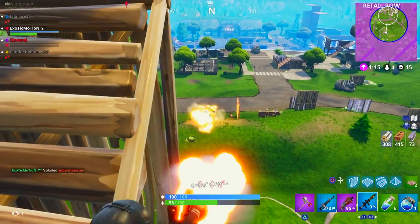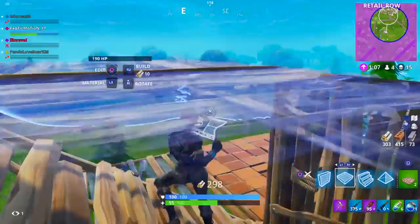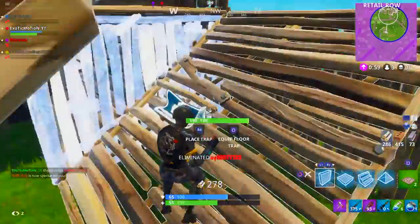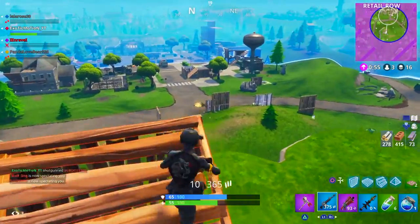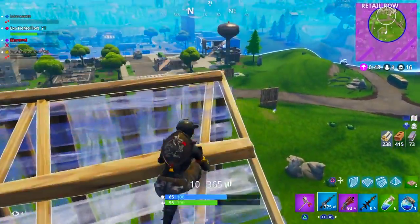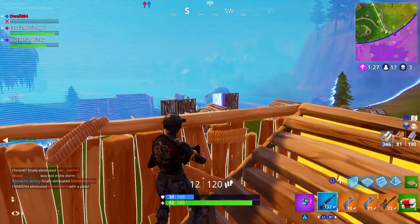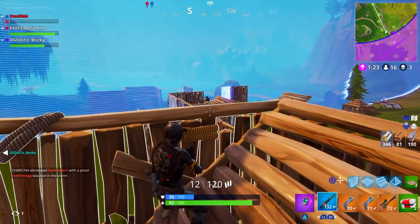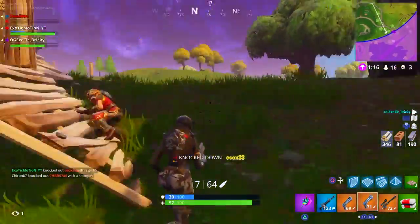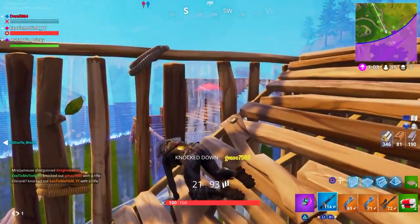The most important tip to make you the best and quickest builder on console is memorization — muscle memory, knowing exactly what finger controls to use to reach a specific building piece. When you press circle your brain automatically knows you're on a wall. Press R1 twice and your brain knows you're on stairs — you don't have to look at the bottom right of the screen. You have to memorize the patterns to move between stairs, flat platforms, and walls so you can keep your eyes on the target.